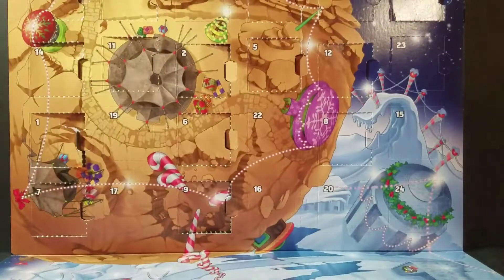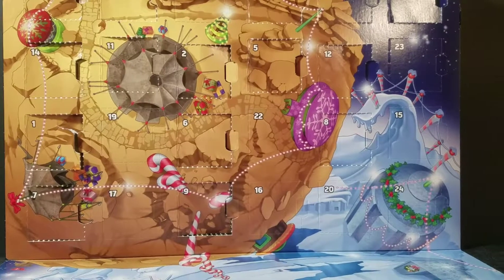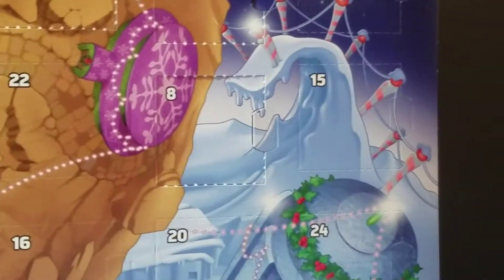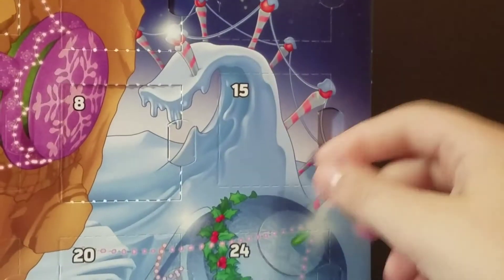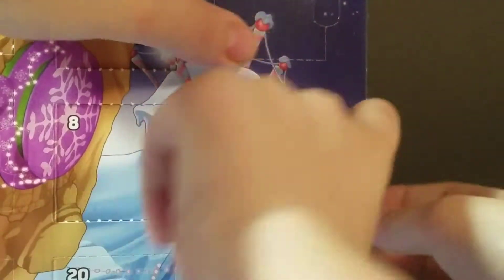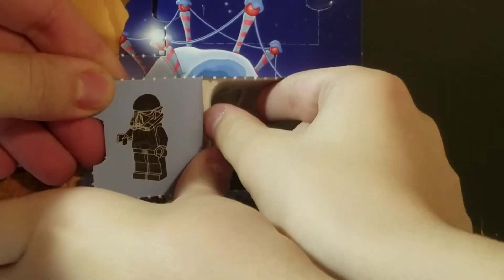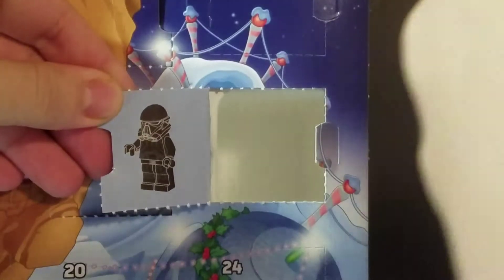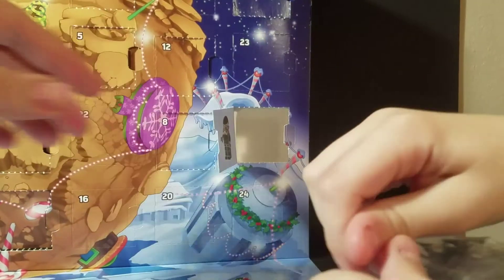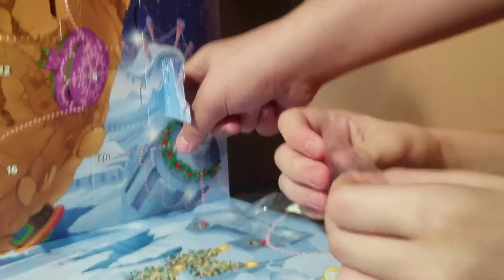Alright guys, let's see what we got now. Where is 15? Right there in the end. Right here, Hunter. Go open it up and see what we got. And it is a Death Trooper, right? I think. Is that the Death Trooper? Yeah, it's the Imperial Death Trooper from Rogue One. The only Star Troopers that can shoot and hit something.